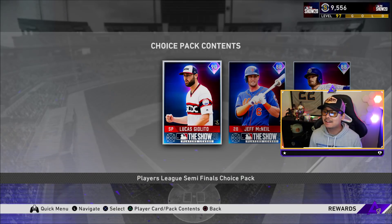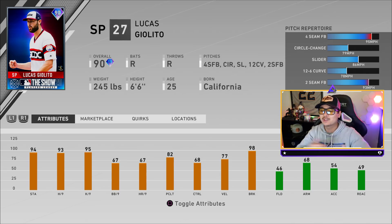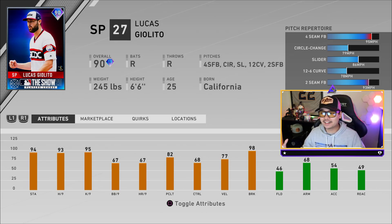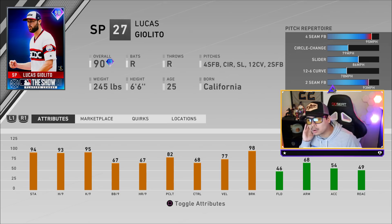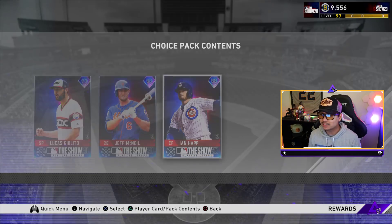Lucas Giolito comes in at 90 overall — second place in the Players League and a great gamer and streamer. He's got five total pitches: four-seam fastball, circle change, slider, 12-6 curve, and a two-seam fastball, with 98 break. That slider, circle change, and 12-6 curve are going to be very good. The downside is base on balls per nine, home runs per nine, and control — could be a little wild — but he's got 93 hits per nine and a 95 K per nine.